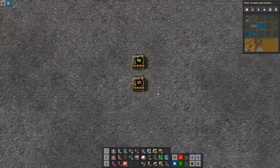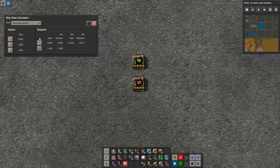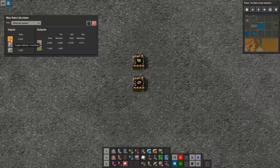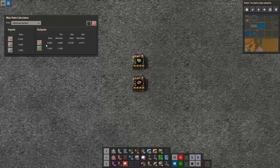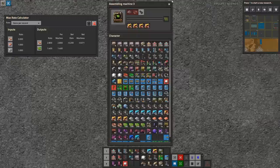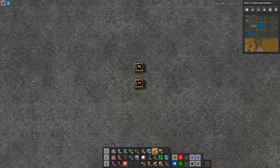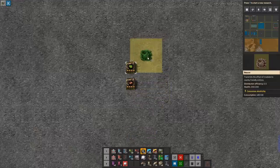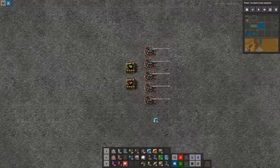I'm going to use two key mods. The first is Max Rate Calculator — you can drag over machines and see key throughput numbers. Right now this machine is outputting 2.8 copper coils per second, but the electronic circuit assembler is consuming 3 inbound, so there's already a mismatch: it's only producing 2.8, which means it would be starved. Since we're in the endgame, we're going to need beacons, so let's build a beacon row like this. That's our premise.